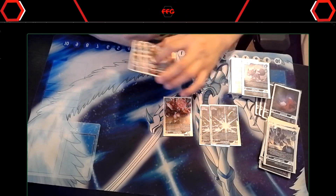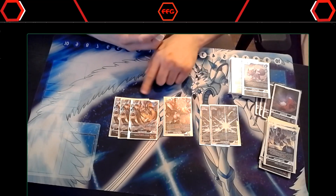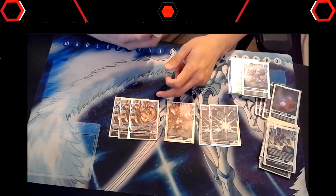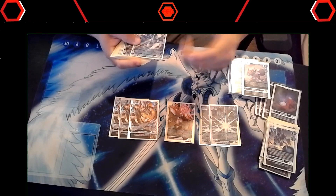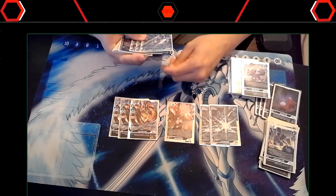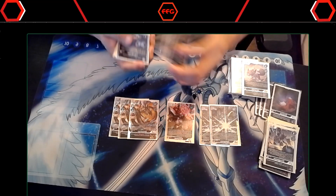The MVP for the deck for me was Oryumon. I saw him every game — I saw multiple copies, all three of them most games. A lot of ultimates right now are seven-cost, so Oryumon plays around the DP threshold and pops that. It gives you protection, so Belphamon can't blow it up, and if you go up against Biasamon, you don't die to security.